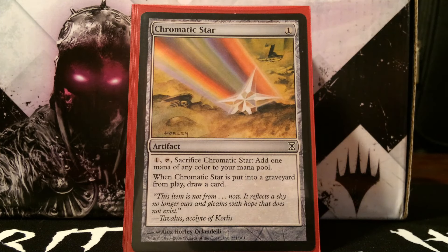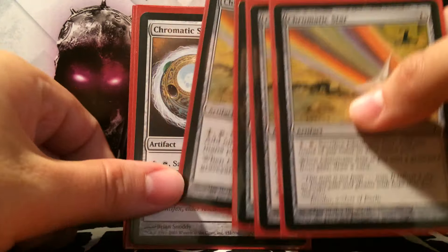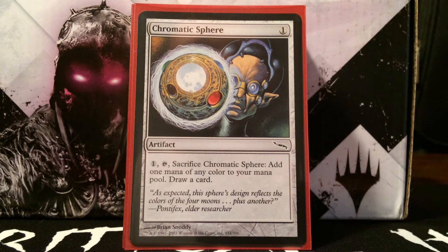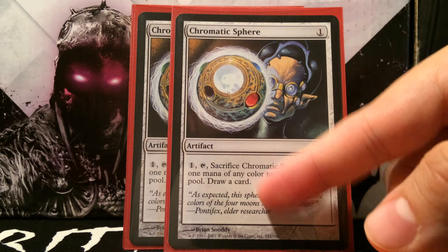Next egg is Chromatic Star. With Etherium Sculptor it's free to cast, or normally one mana. You pay one and sacrifice it to add one mana of any color to your mana pool, and it draws you a card when it hits the graveyard, which is very important. Then we have Chromatic Sphere, which is basically like Chromatic Star except you draw the card as an activated ability rather than a graveyard trigger.